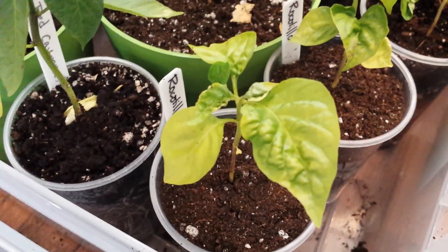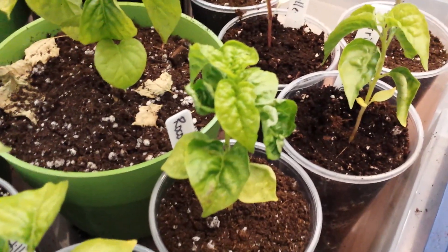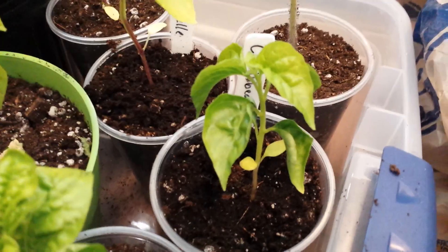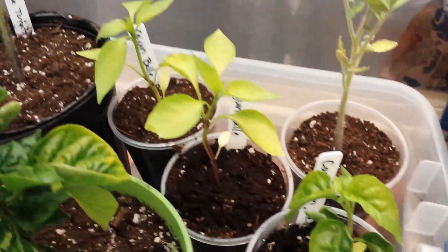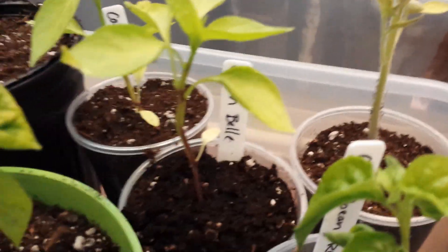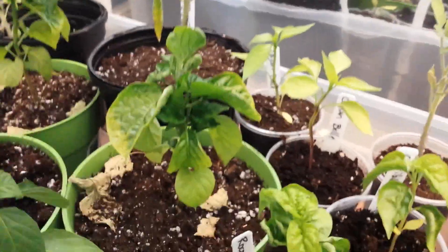Ocultillos — very nice. This is the Caribbean red. Some of them are kinda yellow, aren't they? There's the Cajun Belle — not very green. Another tomato plant, so we have plants I don't care about. I can grow those all day long. Those are fine.